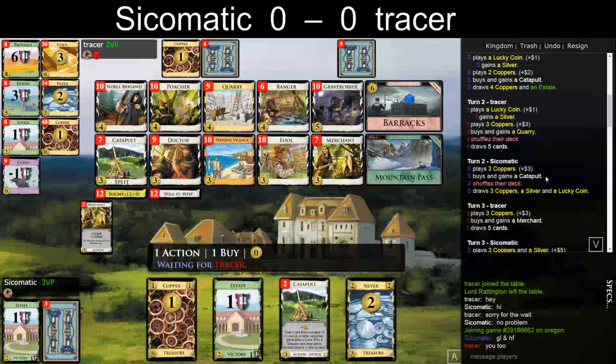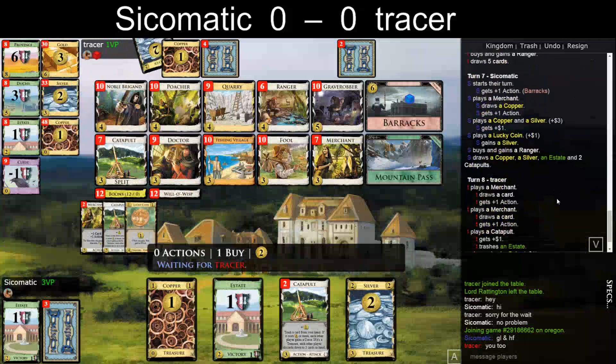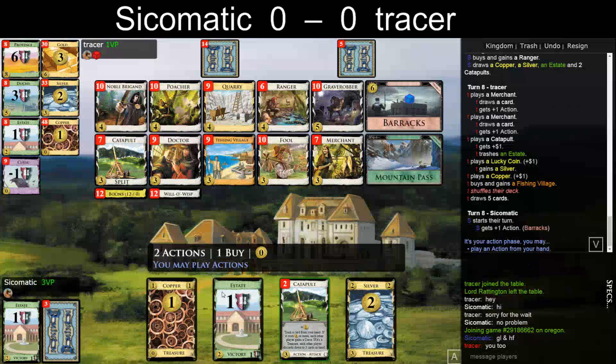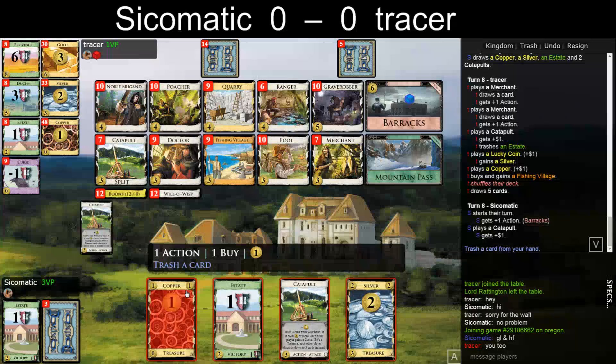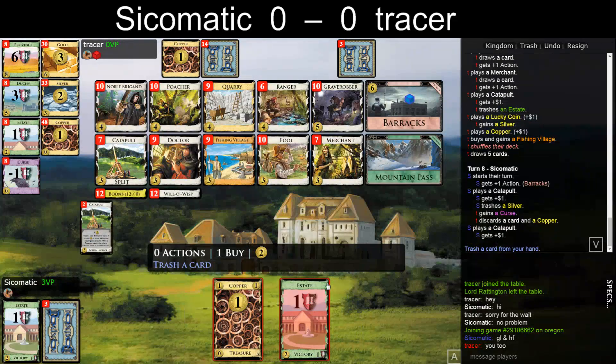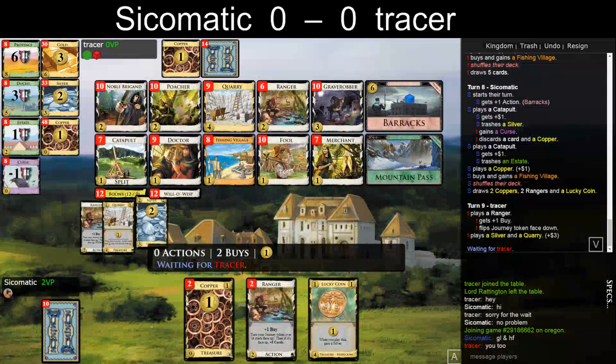He didn't play his Catapult once. So he did open Catapult. I can trash Silver and Estate — don't really need a third Ranger here, and I'd rather take a Fishing Village.